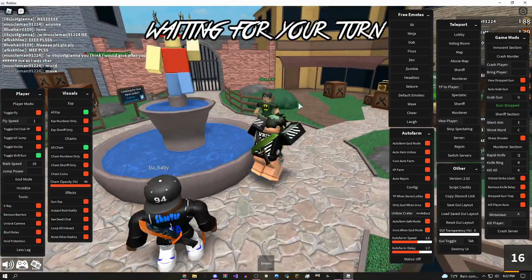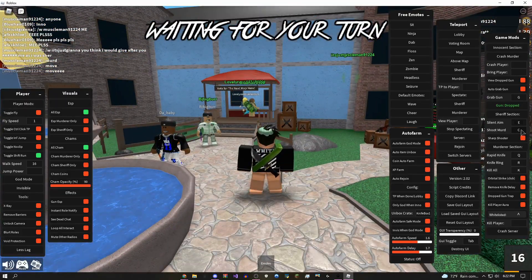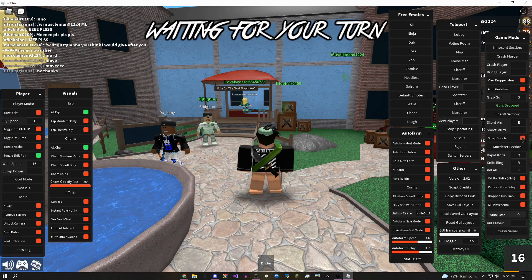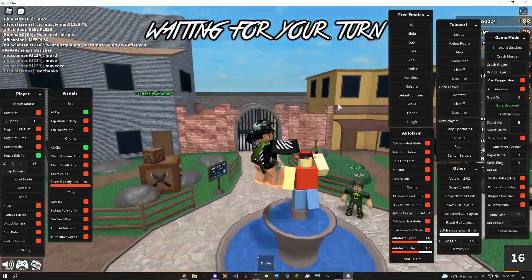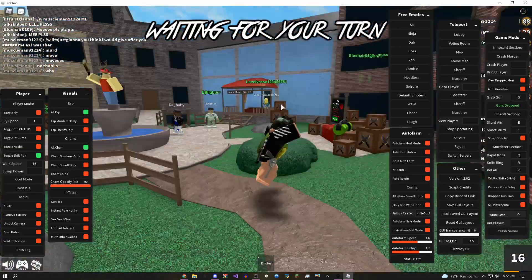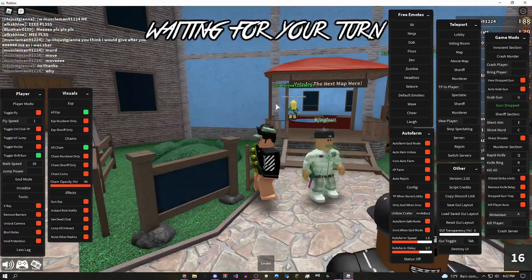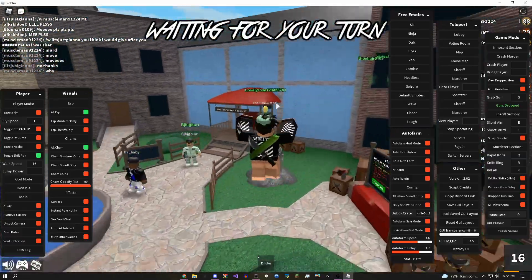So you get the idea of what that does. Basically, if you click C it's going to shoot the murderer, and you can change the setting to sharpshooter which is going to hit a headshot. You could also do silent aim if you don't want to be too obvious that you're cheating — you just shoot, and silent aim makes it so that wherever you shoot, even if it's not aimed at them, it's going to hit a headshot. Pretty cool stuff.